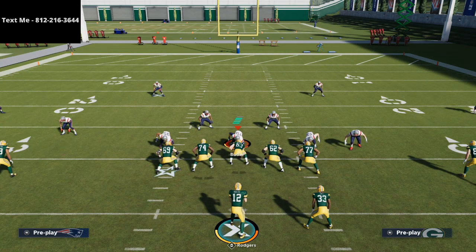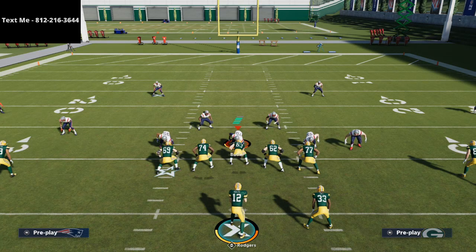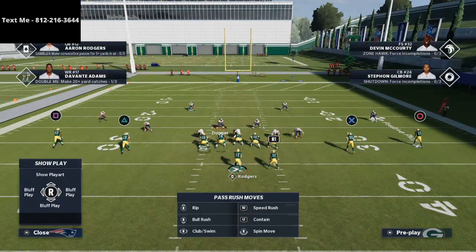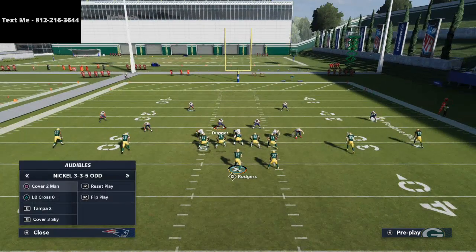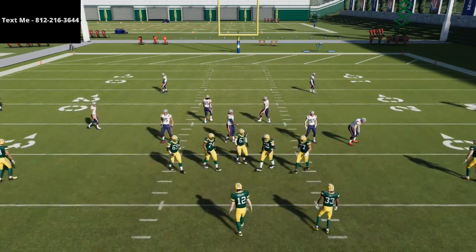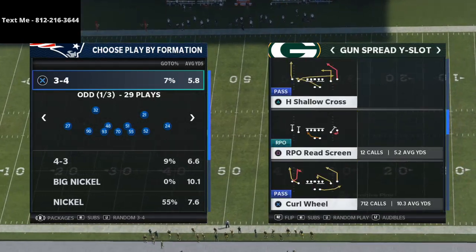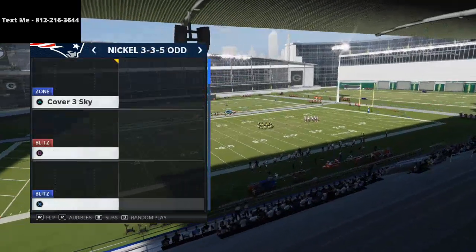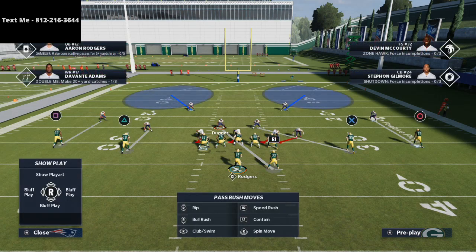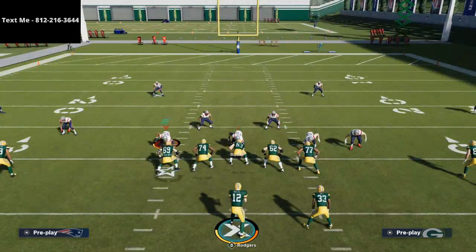Those are some keys to look for with man-to-man coverage. With Base Align you see the slot corner looking at the slot wide receiver, and this linebacker — Dugger — is looking at the guy he's guarding, Aaron Jones. If I audible to zone, nothing changes in their look — that's the key point. If I come out in man-to-man and audible to zone, defenders don't change pre-snap. Same is true the other way: if I'm in Nickel 335 Cover Three and audible to Cover Two Man, you don't see anything different — the corners are looking at the quarterback, the slot is still looking at the slot, the linebackers look the same.